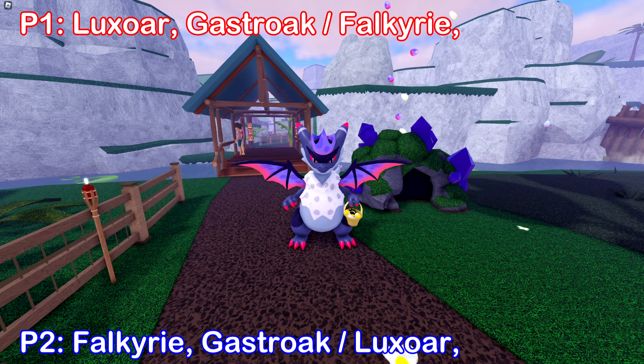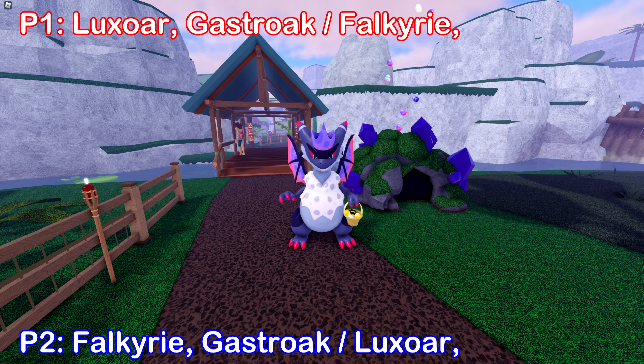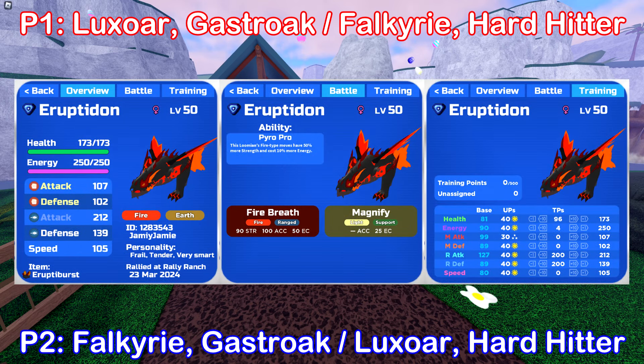Instead, I think Player 1 and Player 2 should double up on Luxor and Falkyrie. So Player 1 will have a Luxor and a Falkyrie, and Player 2 will have a Falkyrie and a Luxor. This will give you a second chance if anything goes wrong, like potential Daze, Flinch, or even just missing your Luminous Roar. This also makes it a little bit easier to find teammates, since if you have both, you can fill both of the roles.